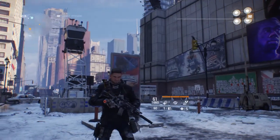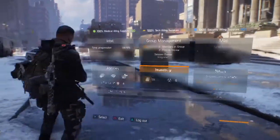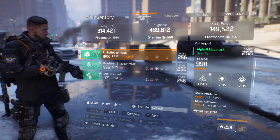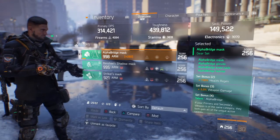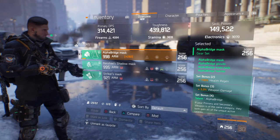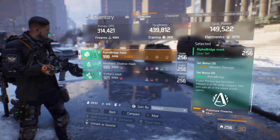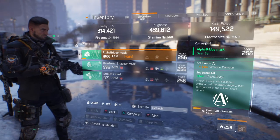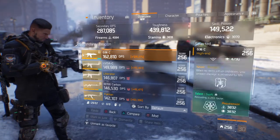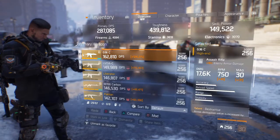In this video I'll be showing you my Alpha Bridge build. 4 pieces of Alpha Bridge: the 2-set bonus gives you 100% regen, the 3-set bonus gives you 5% weapon damage, and the 4-set bonus gives you — if your primary and secondary weapon is of the same category — they both gain all of the unique active talents. So that means I can have 6 talents on 1 gun, which is pretty good in my opinion.